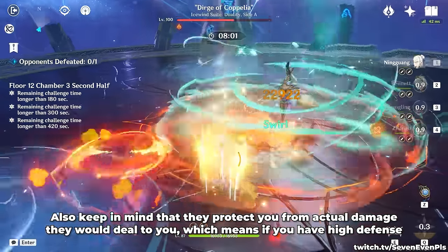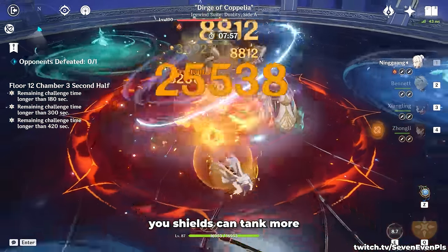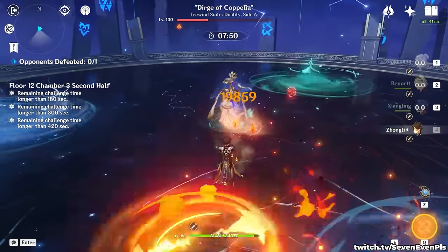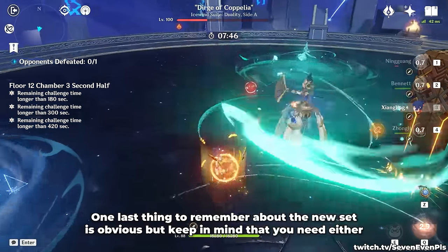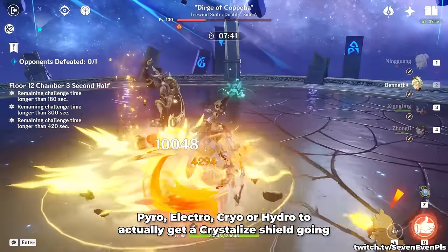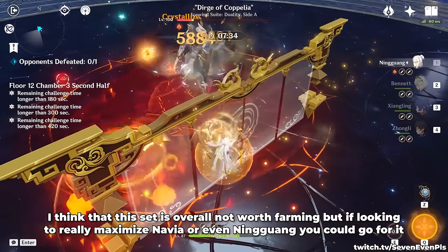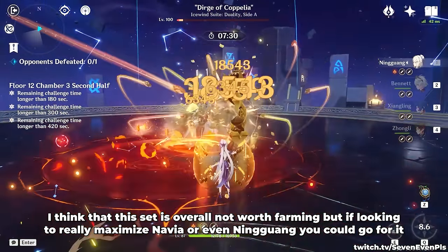Also keep in mind that shields protect you from actual damage they would deal to you, which means if you have high defense, your shields can tank more. But that is not the case for Ningguang, which actually has one of the lowest base defenses in the game. Also keep in mind that you need either Pyro, Electro, Cryo, or Hydro to actually get a Crystallized Shield going. You could rely on your enemies as well in certain scenarios. Overall, this set is not worth farming, but if looking to really maximize Navia or even Ningguang, you could go for it.